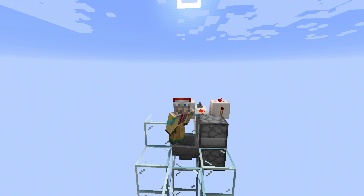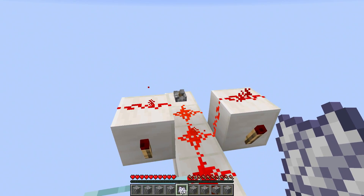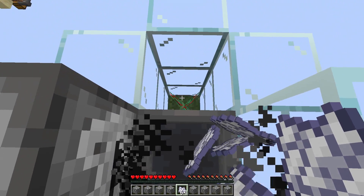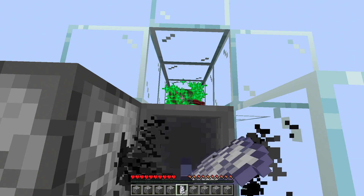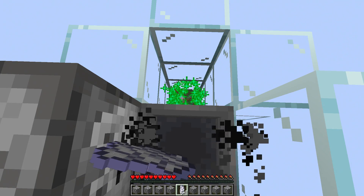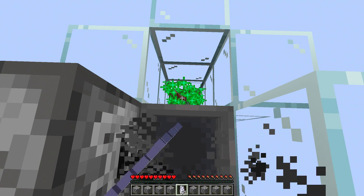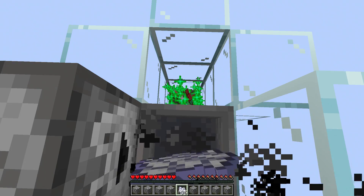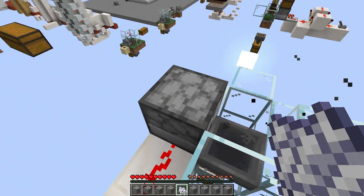Let's demo the farm really quick, and then I'll show you how to make it. Using this farm is super easy — you just turn it on, and then you jump on top of this hopper and start bone-mealing your berry plant. You just keep doing this for as long as you want to farm berries. You could leave something on your mouse and walk away from your computer, or just hold this down for maybe a minute, then turn the farm off and collect your berries.